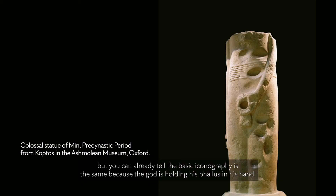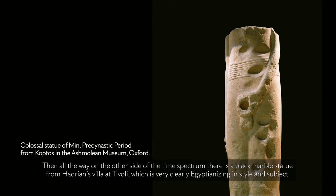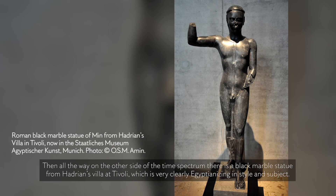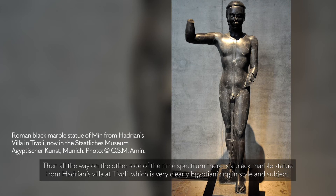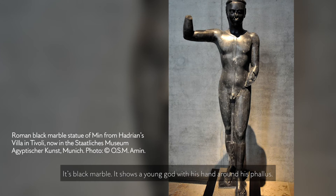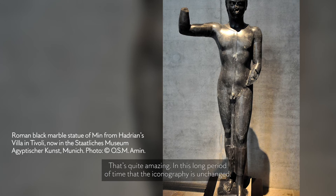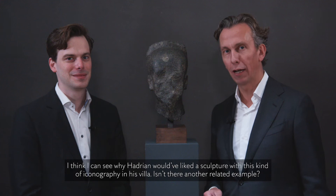The Coptos colossi are very archaic in style, but you can already tell the basic iconography is the same because the god is holding his phallus in his hand. Then, on the other end of the time spectrum, there is a black marble statue from Hadrian's villa at Tivoli, which is very clearly Egyptianizing in style. It shows a young god with his hand around his phallus, his other arm raised high, with the same ribbon — so we know it's Min. It's quite amazing that over this long period of time the iconography is unchanged.